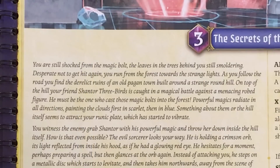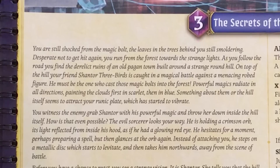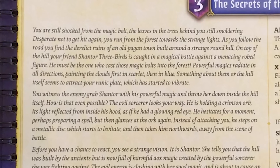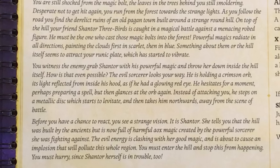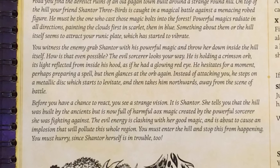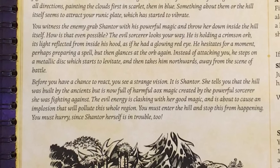Let's read some flavor text and set things up. "You are still shocked from the magic vault, the leaves in the trees behind you still smoldering. Desperate not to get hit again you run from the forest towards the strange lights. As you follow the road you find the derelict ruins of an old pagan town built around a strange round hill. On top of the hill your friend Shantor Threebirds is caught in a magical battle against a menacing robed figure — he must be the one who cast those magic bolts into the forest. Powerful magics radiate in all directions, painting the clouds first in scarlet then in blue. Something about them or the hill itself seems to attract your runic plate, which has started to vibrate."